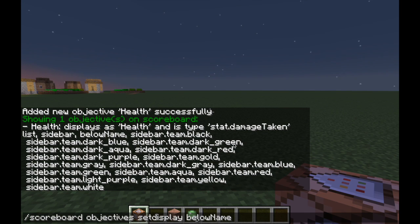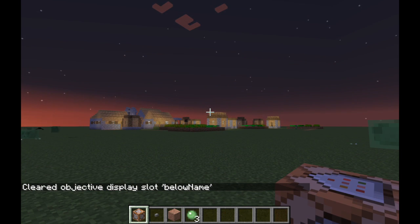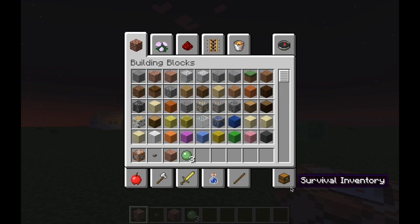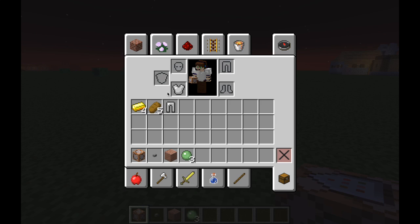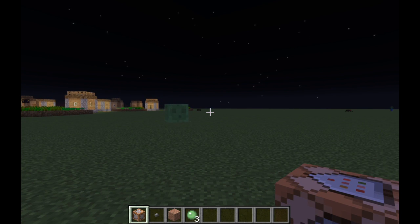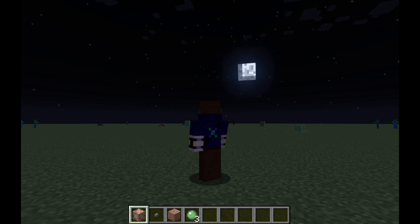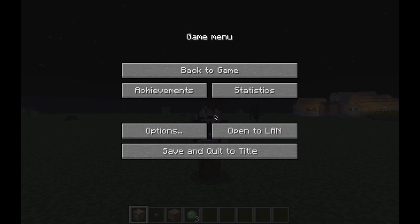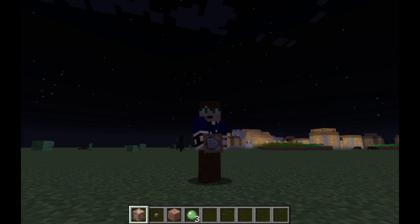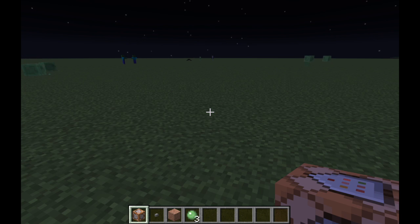There's also sidebar.team.black, which means only the black team can see the sidebar. List is up in the tab menu, sidebar is on the side, and below name shows under your name — like whenever you're in F5 mode or whenever another player sees you. That's how you add and list objectives and set the display.